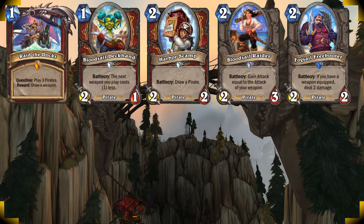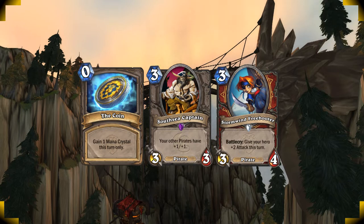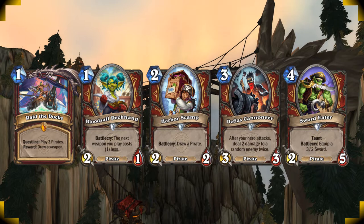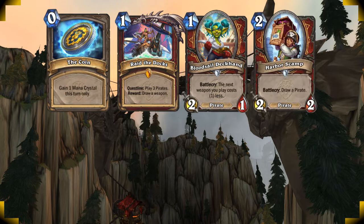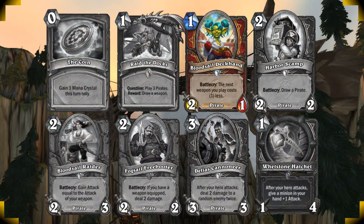For your mulligan you always keep the quest Raid the Docks, then go for any one or two cost pirate, and if you get one of these you can keep a three cost pirate to curve out. If you're on the coin you can keep two three-cost pirates since you'll be able to coin one out on turn two for that quest tick. Significant cards to look for are Bloodsail Deckhand, Arbor Scamp, Defias Cannoneer, and even Sword Eater if you curve out really well. On the coin: play quest on turn one, coin the Bloodsail Deckhand, play a Scamp, Raider or Freebooter on turn two, then play Defias Cannoneer on three. This completes the quest, draws you the Whetstone Hatchet, and since you played the Deckhand before, the weapon will be free — letting you swing right away to fire two cannon shots from the Cannoneer.